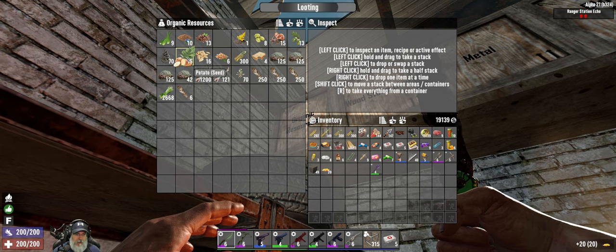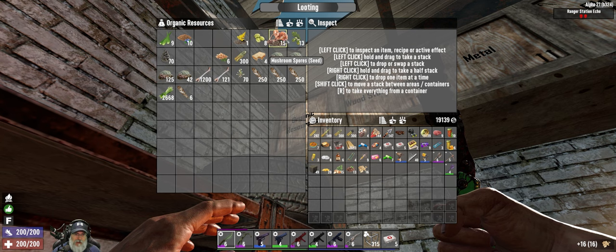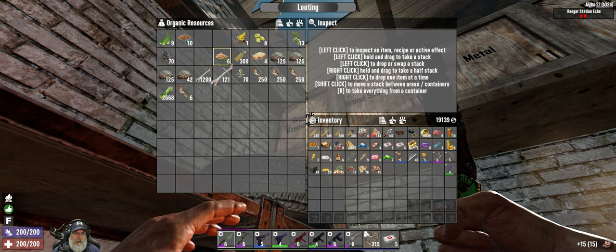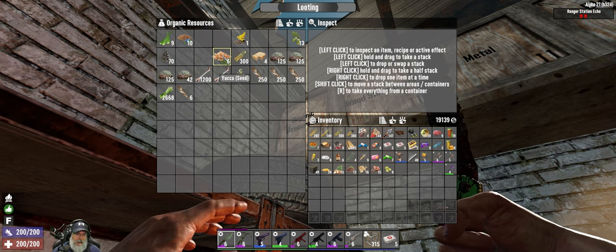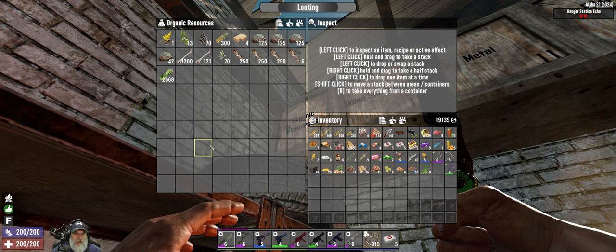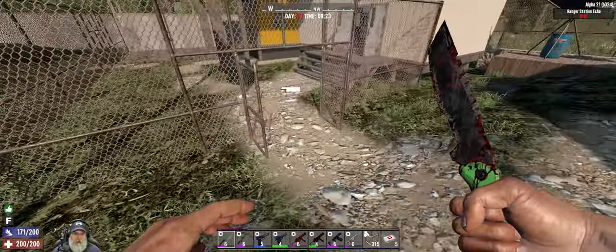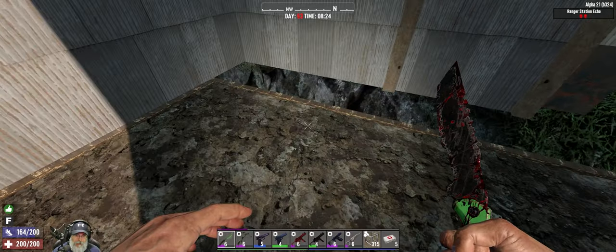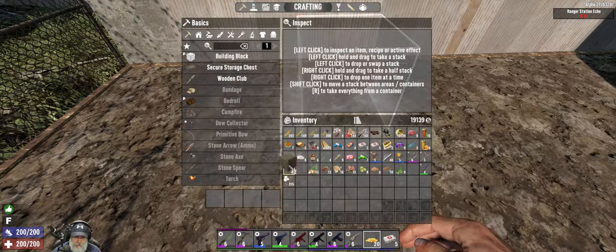For seeds: corn and potatoes are the most important, coffee is the third most important for the mining buff, pumpkins are good because we need them for pumpkin cheesecake for the traders, mushrooms we need for spaghetti and other high-end foods, and hops are important for beer to make learning elixir and similar things. Aloe vera is less critical since we have lots of medicals. Goldenrod will become more important once we start making mineral water.